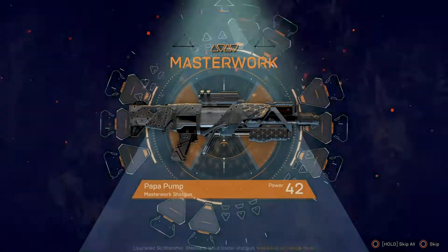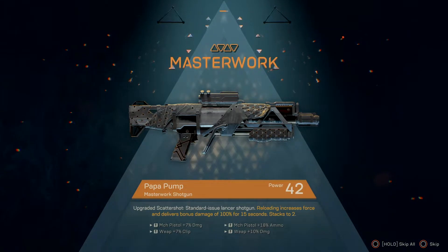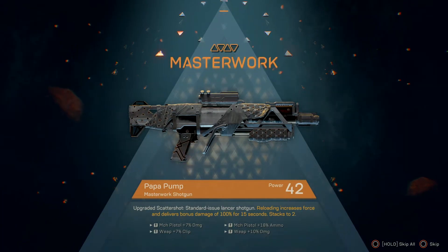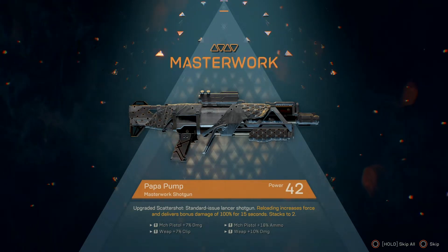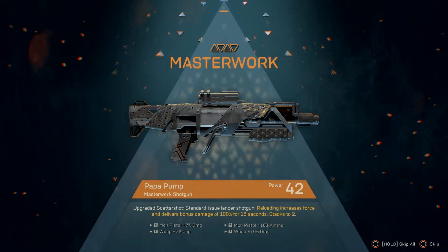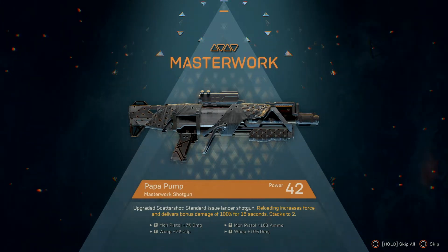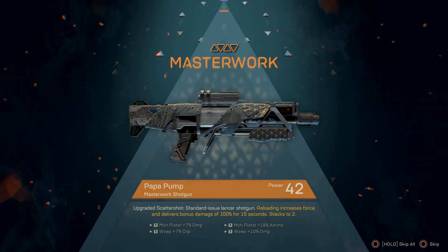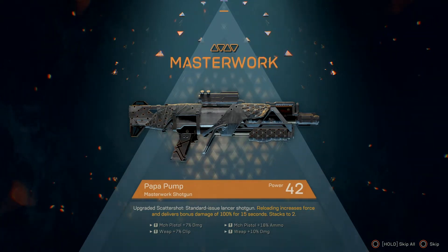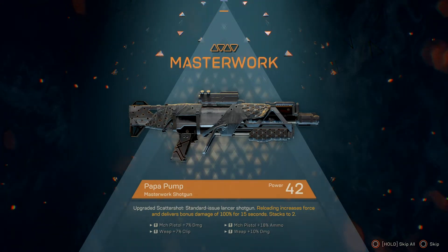Masterworks weapons — what are those? They're like exotic weapons, just like from Destiny 1, and they have random bonuses. Basically they provide you bonuses, and as you can see on my masterworks that I just got from the Tyrant Mine on hard difficulty, I got a bonus of 15 seconds where after reloading I get 100% bonus damage — which is amazing. I've tested it on the shotgun and it's just incredible. But let's talk about the actual ways to get masterworks.